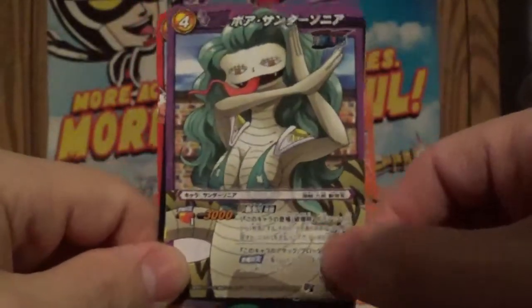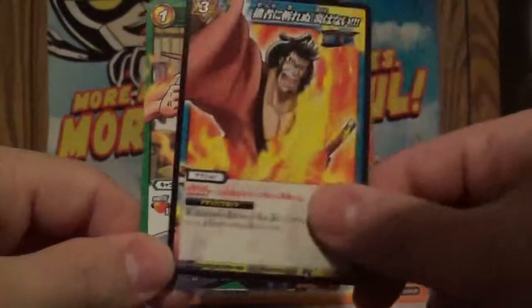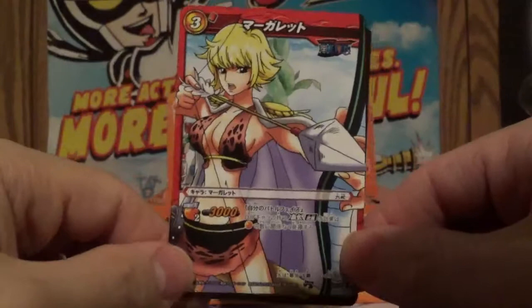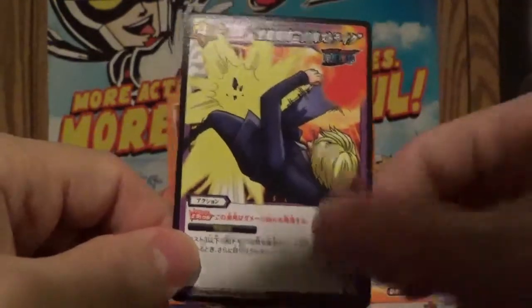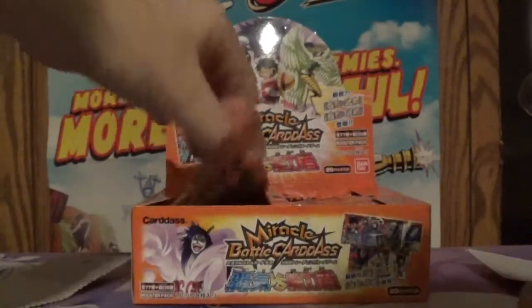We got a snake lady, this guy through flames, we got Ace, we got some sort of Amazon looking lady — that's pretty cool — and we got Sanji. Let's continue.